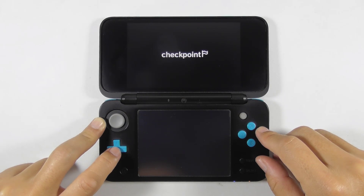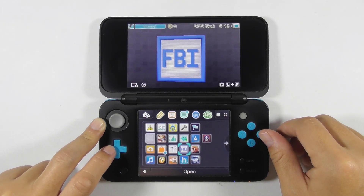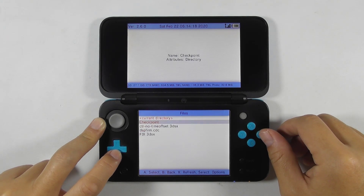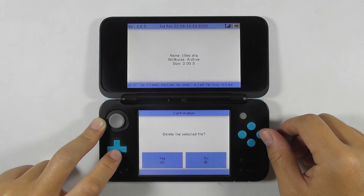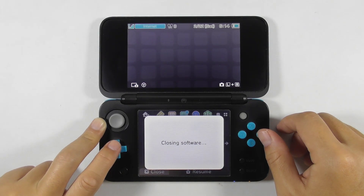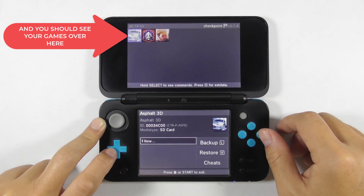If you don't find your games under the Checkpoint app, then either you don't have the save data or the Checkpoint database is corrupted. Let's assume the Checkpoint database is corrupted. Open FBI, navigate to SD, then enter the 3DS folder. Enter the Checkpoint folder and delete the title.sha file. Reopen Checkpoint afterwards, and normally you should see your games listed there.